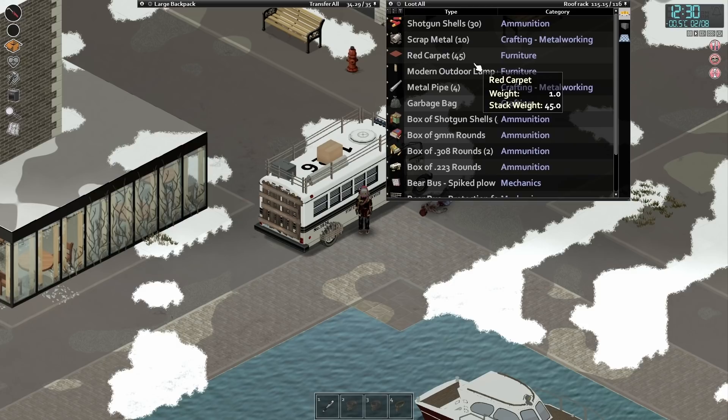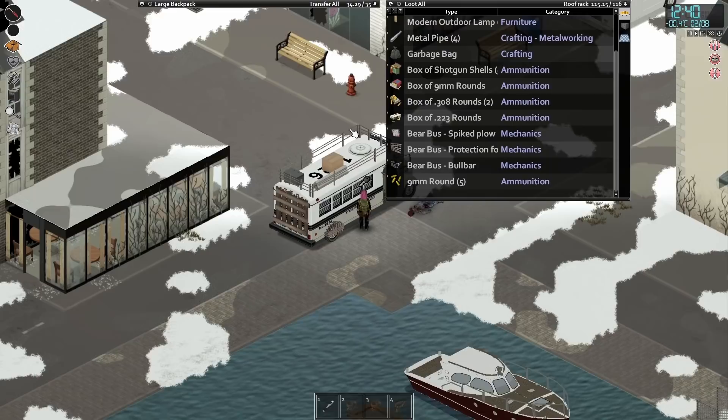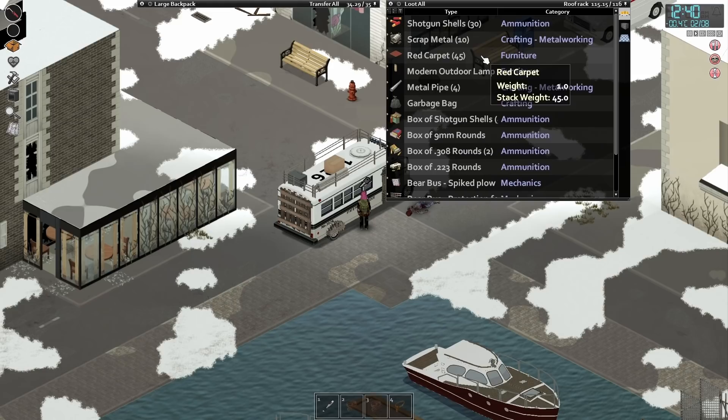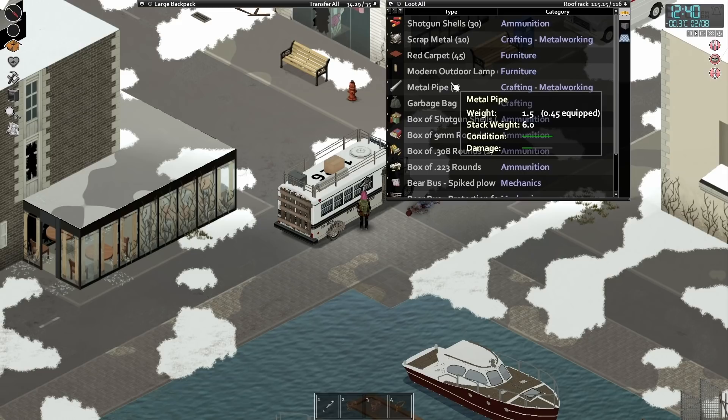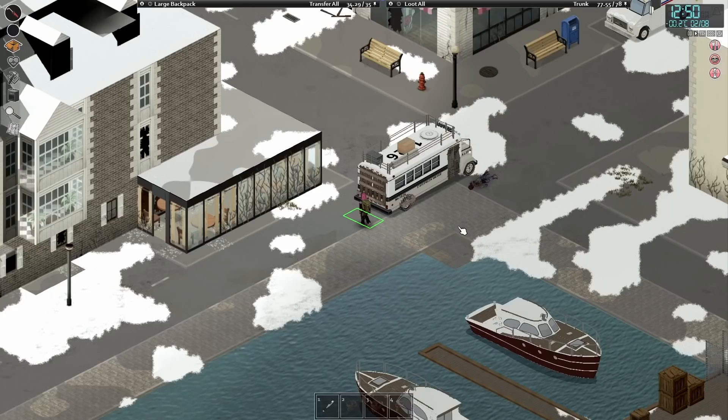Hello my fellow pom-de-tears and welcome back to another episode of Project Zomboid with Logan Stone! Off camera I've basically gone and made the plow spike, which is exciting! Still can't install it until I get a pipe wrench, but it's better than nothing. I also went into the arcade and grabbed all the red carpet for our rec room, got some modern outdoor lamps, and collected big wall shelves to start a little library. Our battle bus is now completely full of stuff.